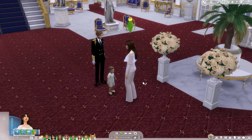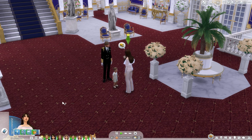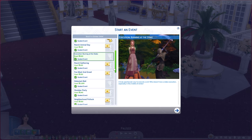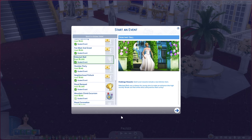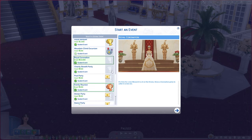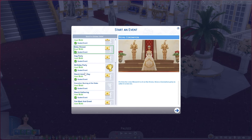The royalty mod comes with a few events. There's a formal court event I might use for my royal lore series, a debutante ball which sounds so fun - I'll eventually have one when the kids are all teenagers, a royal banquet, and a royal coronation that would happen when Eleanor passes and Leonore becomes queen. Those are all of the events that come with the mod.